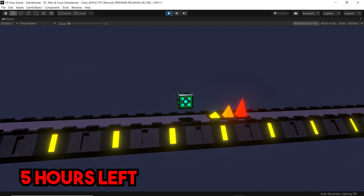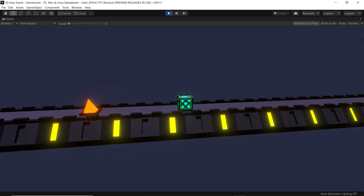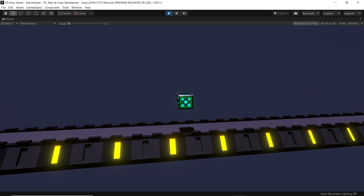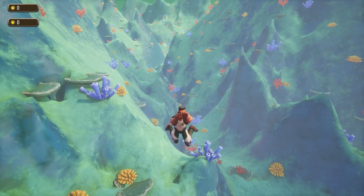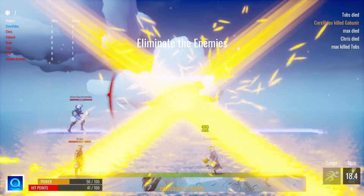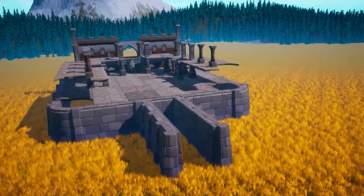Around two hours have passed, which means we're halfway through the 10 hours. The game is looking quite good so far — I really like how the colors are coming together. And with the sponsor of this video, Core, you can also make your own amazing games for free and with no coding. It's powered by the Unreal Engine and it's a great way to start your game development journey, as you can create games in mere hours.